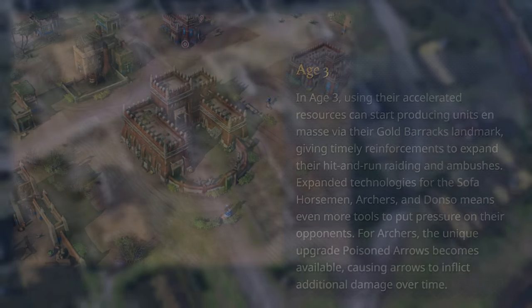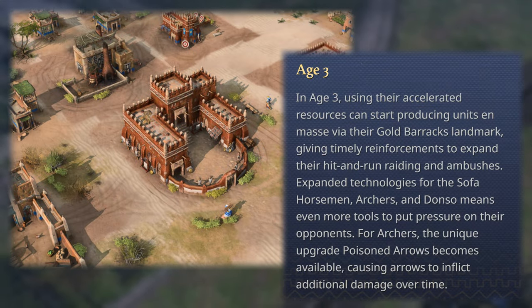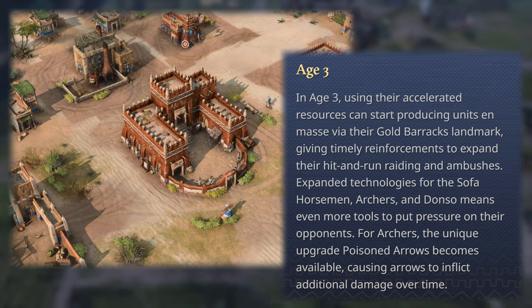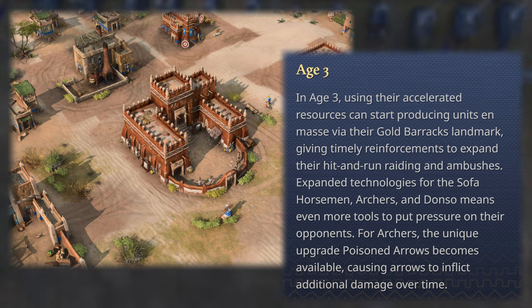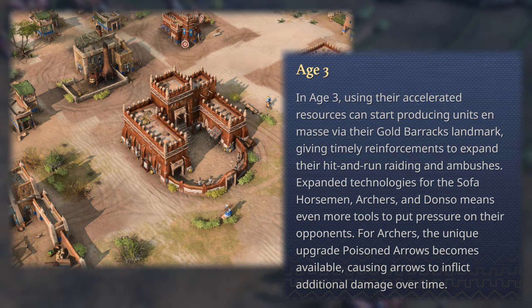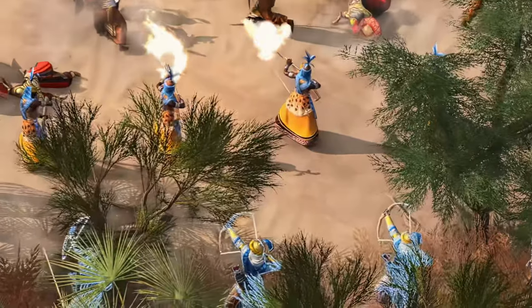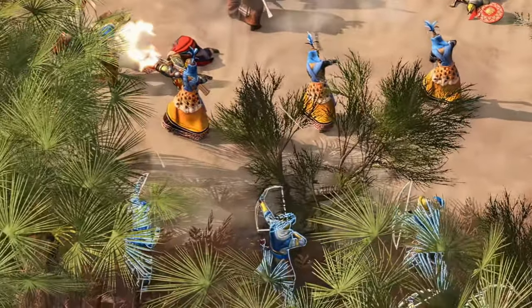In the Castle Age, the Malians can start producing units en masse via their Gold Barracks landmark, giving timely reinforcements to expand their hit-and-run raiding and ambushes. Expanding technologies for the Sofa Horsemen, Archers, and Donso means even more tools to pressure opponents. For Archers, the unique upgrade of Poison Arrows becomes available, causing arrows to inflict additional damage over time. It will be interesting to see how effective they'll be against armored Castle Age units.